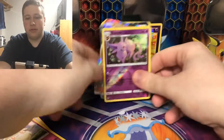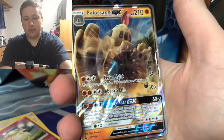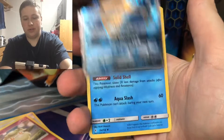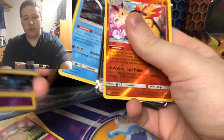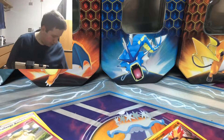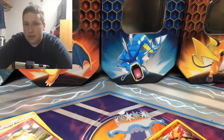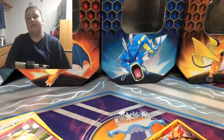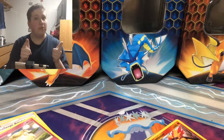Here's a summary of the pulls: Nidoking Reverse, Espeon Reverse, Mew Holo, Parasect GX, Blastoise Full Art, Wartortle, Squirtle, Typhlosion, Suicune, and then we have a Porygon Z GX. This is a mess — look at all these cards everywhere. But anyways, I hope you guys enjoyed the video. Make sure you like, subscribe, and comment. I really could use the subscribers — if you haven't subscribed, press that subscribe button with post notifications turned on. See you guys on the next one. Goodbye.